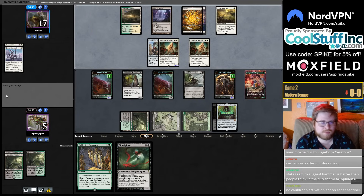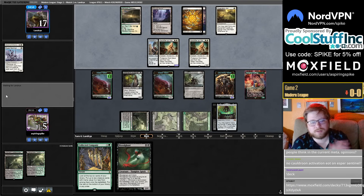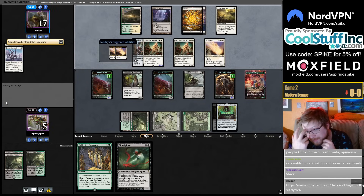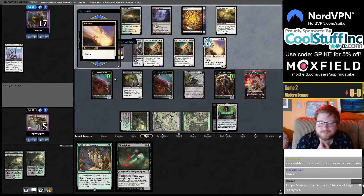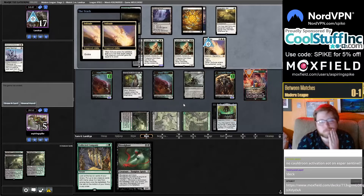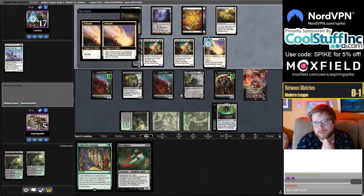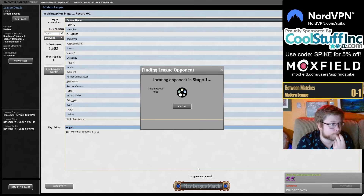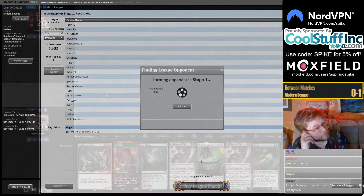Stats suggest Hammer is better than people think in the current meta. Hammer is kind of good against Scam and really bad against Beans — that's kind of the format. No Collected Company activity; I probably should have used it.